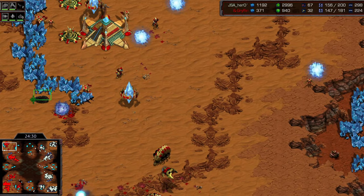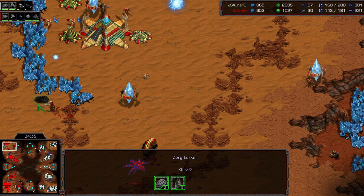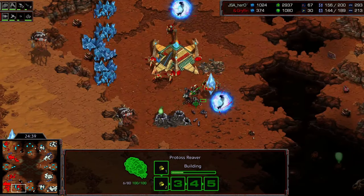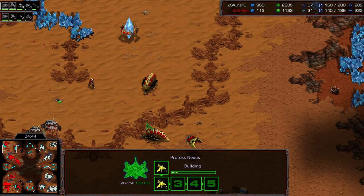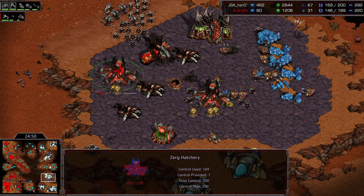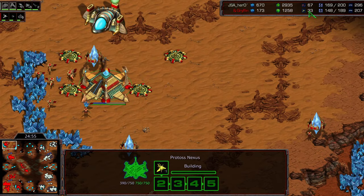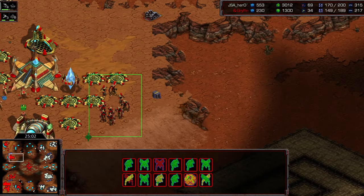Is he actually going to fire the reavers, or just lose them to the lings? A few kills — six, eight, nine kills. A lot of damage there from that lurker. I think that was just down to Motive being a little slow with the reavers, not targeting, not really using them, just letting them waddle forward instead. Motive finally moves out on the map once again, though he's down to just 33 probes. He's still got a pretty decent gateway number and his army is not too bad.